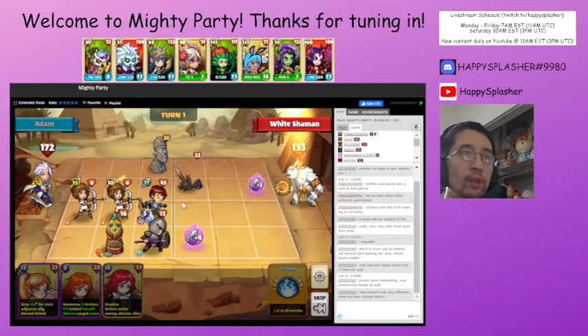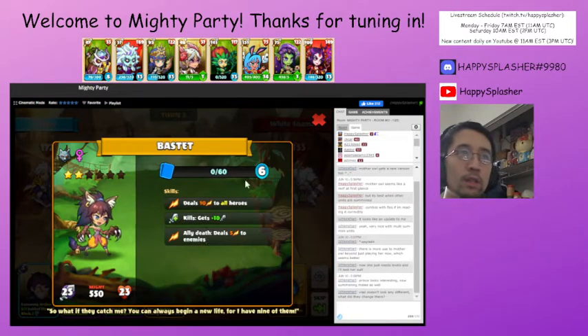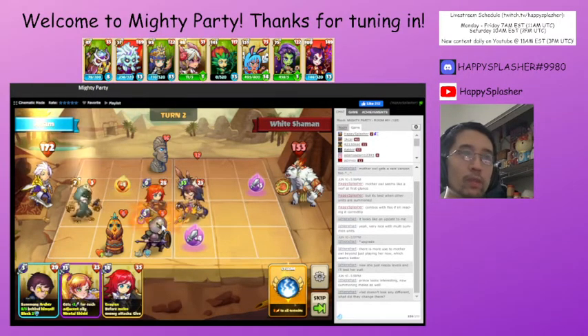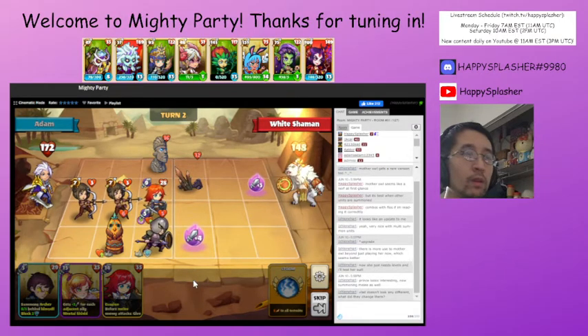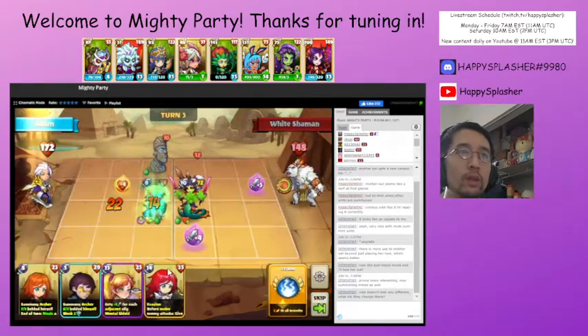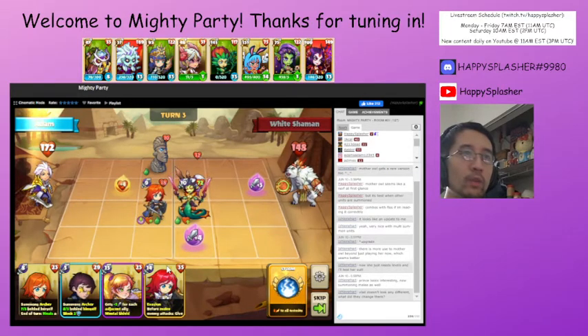I guess we won't worry so much about their units and just deal as much damage as we can. That unit came into play and dealt damage to all of our units — still need to get rid of this. Once again they did summon that poison unit. Let's see if we have any other ways to get rid of it. The problem is with our exact setup the poison triggers are going to go off wherever whenever we summon a unit because it's right over here.